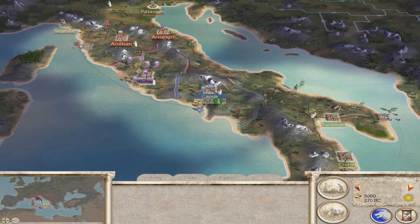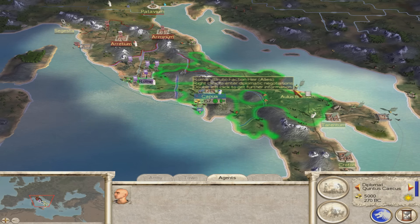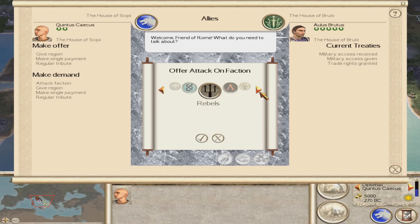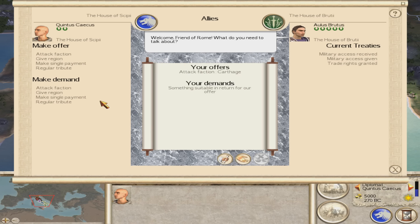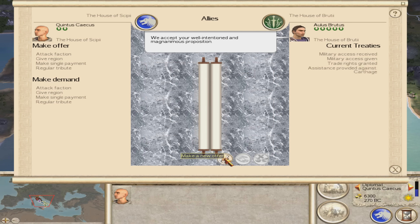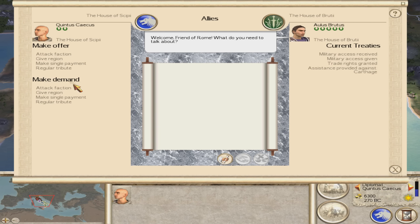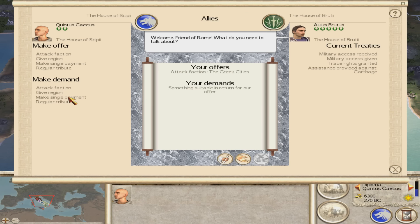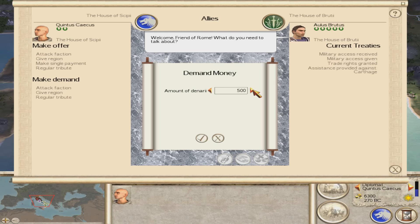What we're going to do first is get this little spy here, take him up to this fella, and try to scheme him for a bit of money because we're going to try and be as efficient as we can. We'll take the faction — we'll want to firstly offer Carthage — and we'll make a single payment of about 1300 denarii. There we go, we'll make that offer and he should accept it.